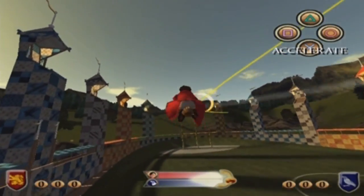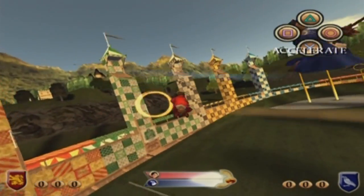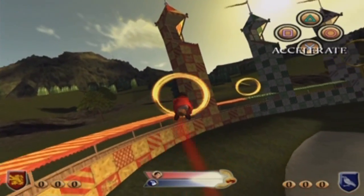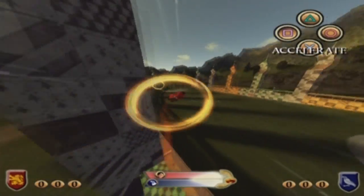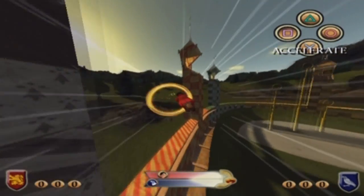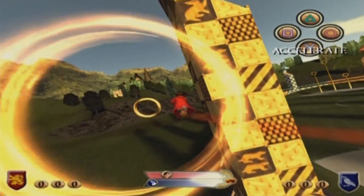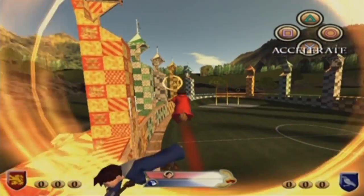So we're thrown right into the Quidditch match. We've already played Quidditch, so we all know how to do this — you just have to fly through the rings and then boost. When you have boosted a couple of times, you will be able to grab the snitch, and then the Quidditch match will be over. As I've said before, I don't really like Quidditch that much to play. I love Quidditch in the books and in the movies, but I don't like playing Quidditch in the video games — that's not really my cup of tea.